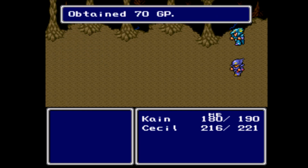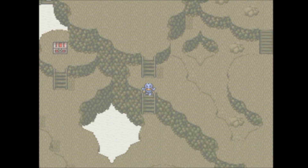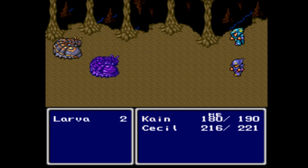Look how much more damage Cain does to the eye wings because they are floating-type monsters. Get some eye drops there. Basically, if an enemy can inflict a status ailment upon you, they pretty much drop the antidote, and they drop it pretty often as well, so that's rather nice.